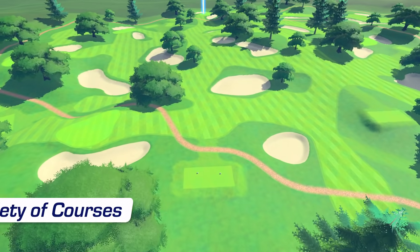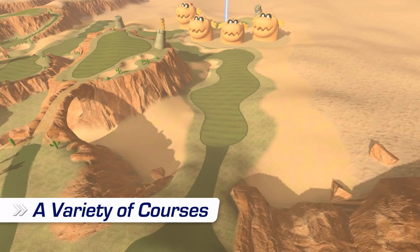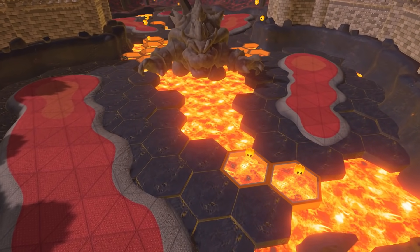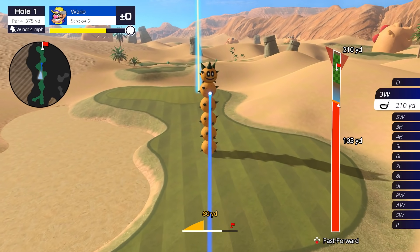There are a variety of courses — from lush natural scenery to fantastical areas you could only find in the world of Super Mario. Some courses are just what you'd expect. Others include strategic challenges. Expect the unexpected.